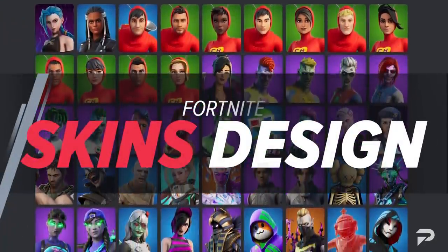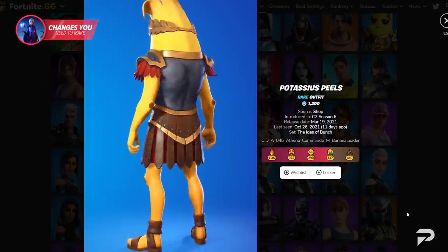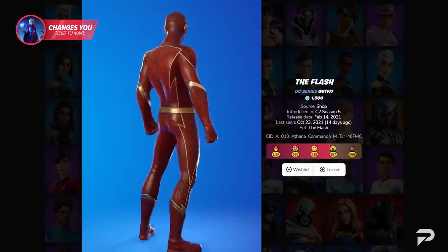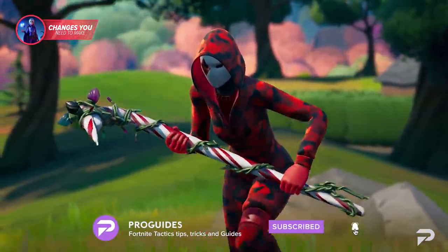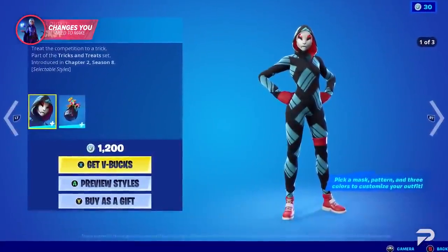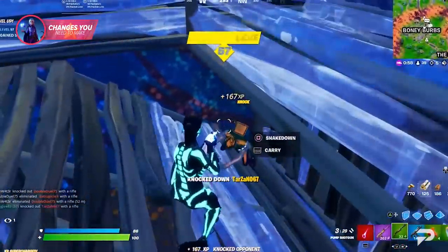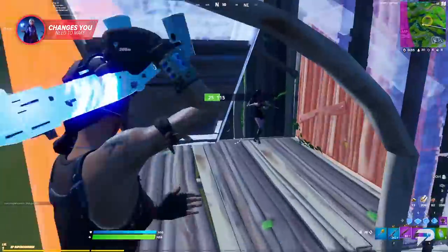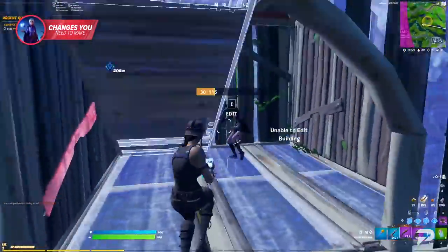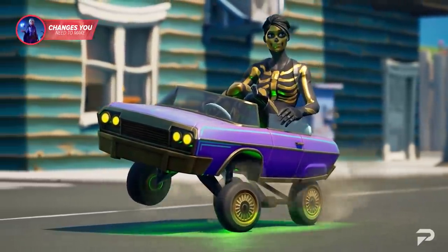Fortnite skins come in many different shapes and sizes. You have your male skins, your female skins, your banana skins, skins based on popular media, creatures and even pop idols. At this point if a property exists it will eventually make its way into the Fortnite multiverse. However there are actually some very subtle differences between skins that can really make them more attractive to the pros. Fortnite skins don't offer any sort of stat advantage and your hitboxes aren't really any different — the only thing that really changes is your appearance.